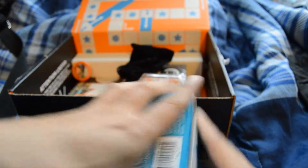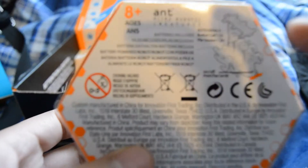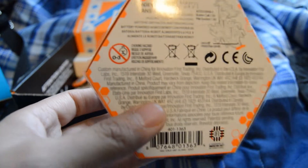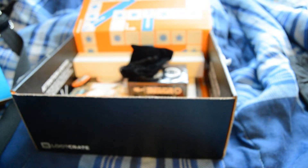Next, we've got a Hex Bug. I have never owned a Hex Bug before. I think it's one of those things that you wind up and it does stuff — jumps or something. Hex bug. Looks kind of like a scorpion. It's just a scorpion — or like a frog. I don't know.